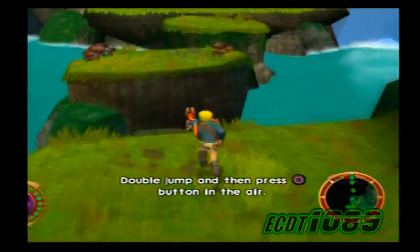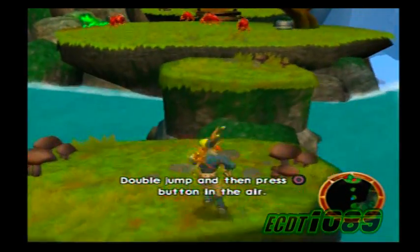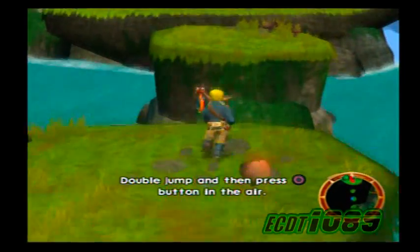That jump may look impossible, but if you do a double jump and then press the button in the air, you'll get some extra hang time.